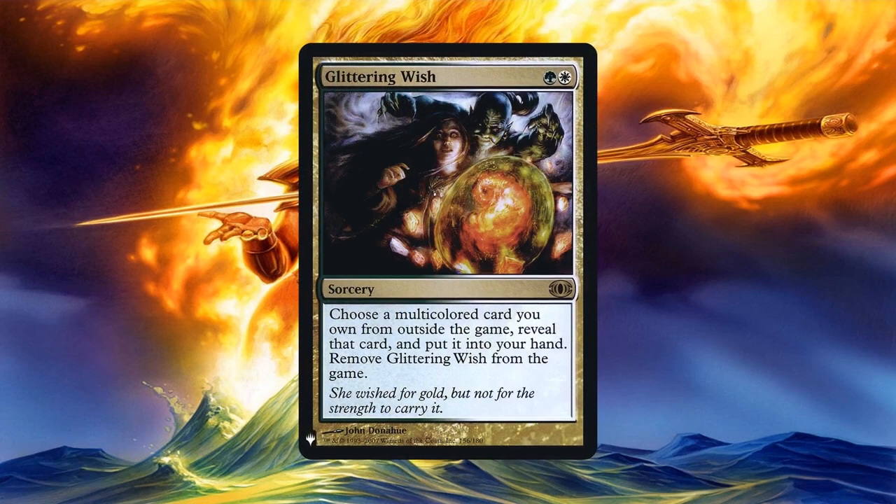Glittering Wish only costs 2 mana to cast but is an amazing wish spell. Although it's not limited to card types, it is limited to colors — so as long as the card you're wishing for is multicolored, Glittering Wish will get it for you. In my cube in particular, this is amazing since potential commanders are drafted first. So if there was a multicolored legendary creature you didn't use as your commander or one of the 99, you can include it indirectly thanks to Glittering Wish.